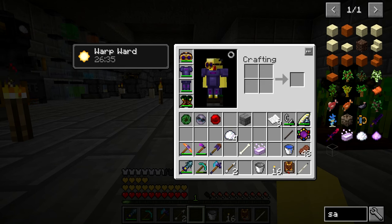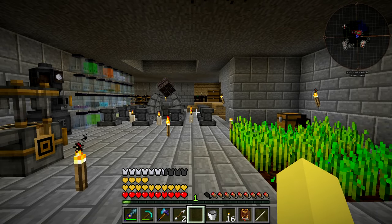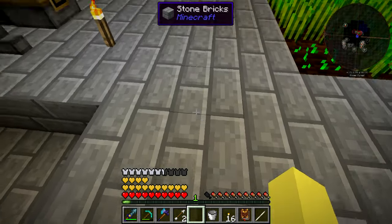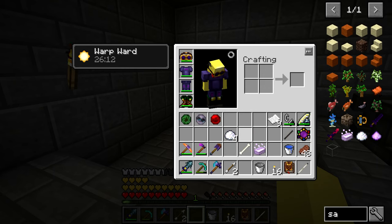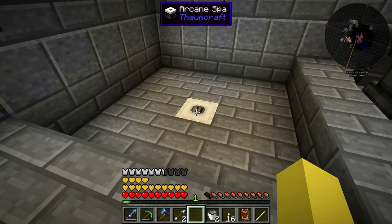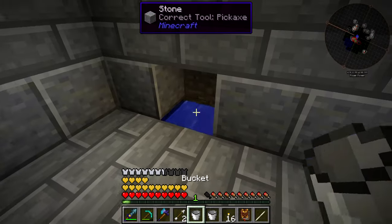What we're going to do first is mine out this block here, throw down some water, then take the purifying bath salts and throw one in. We'll let it sit and watch the color change — it takes maybe about 10 seconds. There you can see it — it changes to a slightly different color, gets bubbles in it, slightly more transparent, easier to see through, not a vibrant blue anymore, kind of a dull blue. So we jump in there, and if we look in our inventory we can see we have a buff — 26 minutes and 34 seconds of Warp Ward. This will change based on how much warp you have.